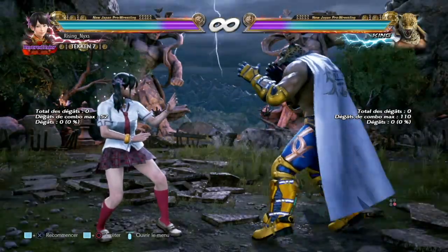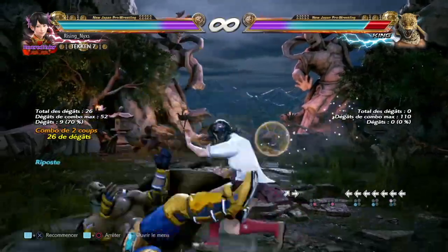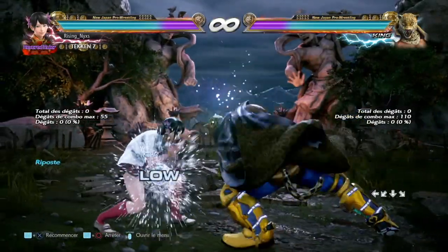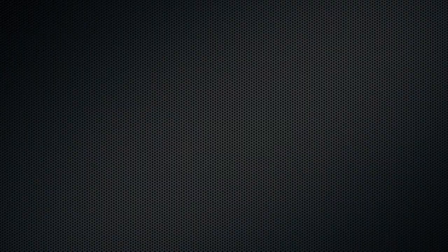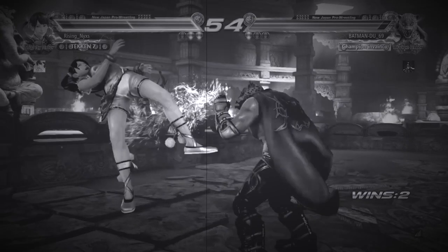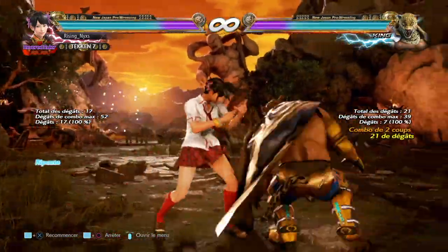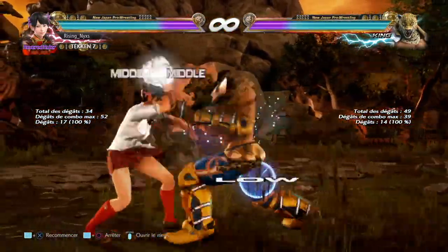Now we'll review King's lows. As you'll see they can be very annoying at first, but in the end they are actually quite bad. The first one is full crouch down+1+2. The most important thing is to know that you do not want to block punish it — the reward is not there for you. What I did during the match to go in earlier to avoid it and punish it needs to be done at the very beginning of the animation. You should mainly use it when you believe your opponent will attack you this way, like as an okizeme.